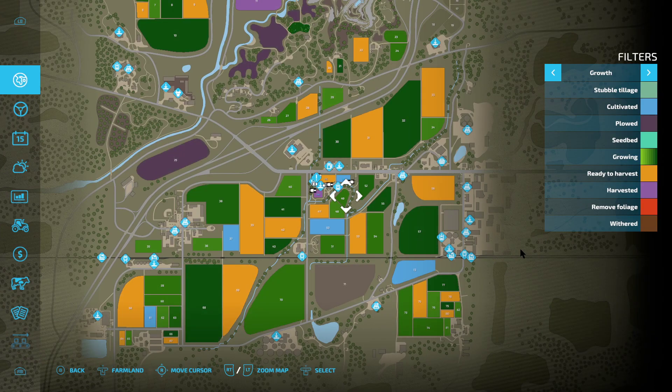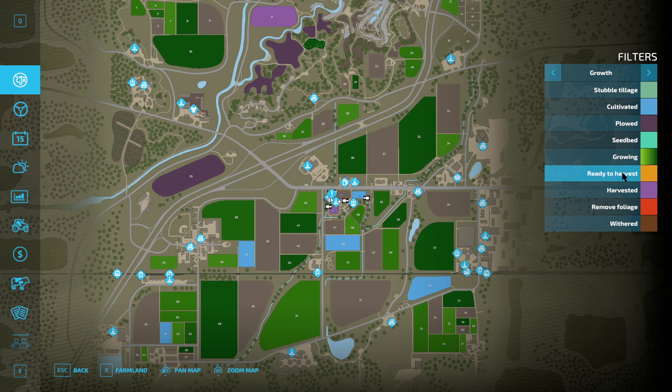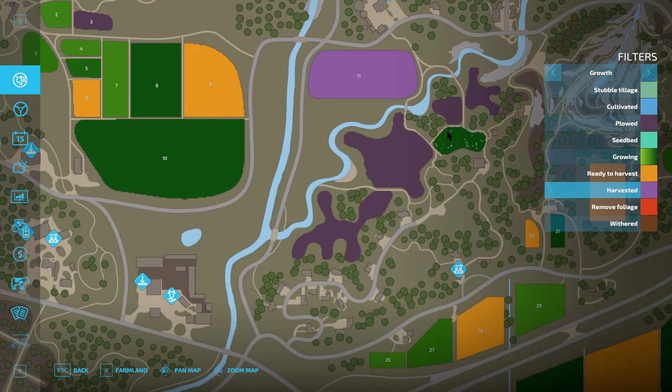Now we'll go over to the growth — this is a little different than last time. You have new sections in here for stubble tillage. Cultivated plow is the same. Seed bed is new — I don't know what that is yet, we'll figure that out later on. You still have your growing stages and ready to harvest. It looks like it's only one color this time for the harvest one. Field number 11 is harvested. You can see a lot of fields on this map that are plowed but not numbered — makes me think those are grass fields.